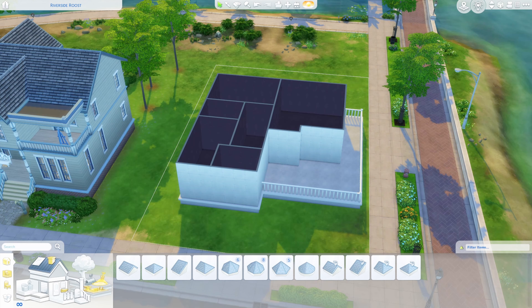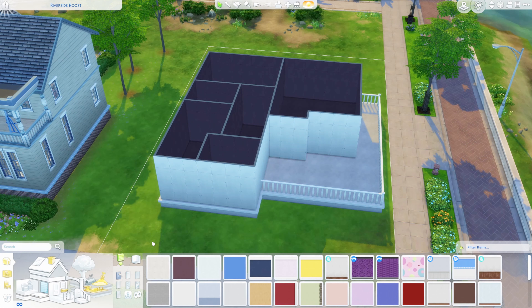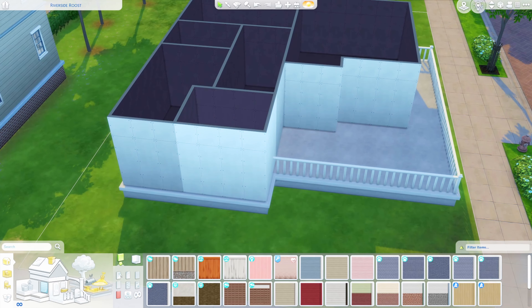I plan on having the outside of the house and this little hallway area be the same decade, just because I didn't really want to count that as a separate room. I'm planning on just speed building through most of this. So we'll go ahead and roll for our first decade. For the outside of the house and the hallway, we actually got the 1890s — that's definitely not what I wanted, basically because we've been building with that already in our let's play. But I'll go ahead and start.